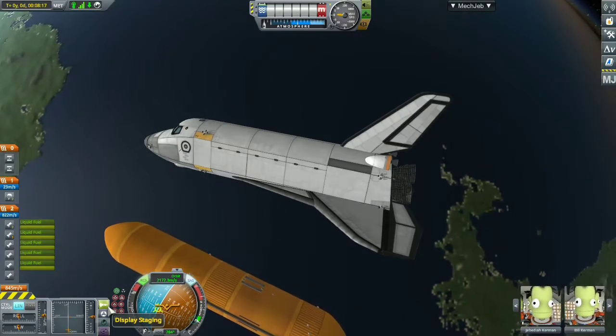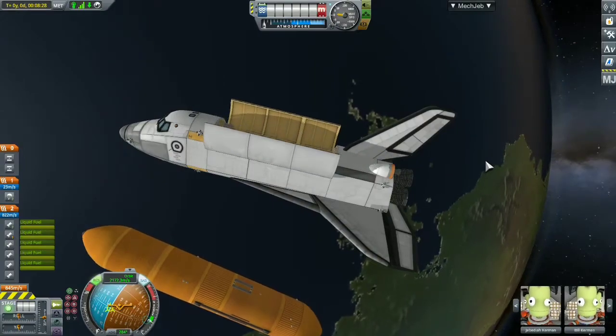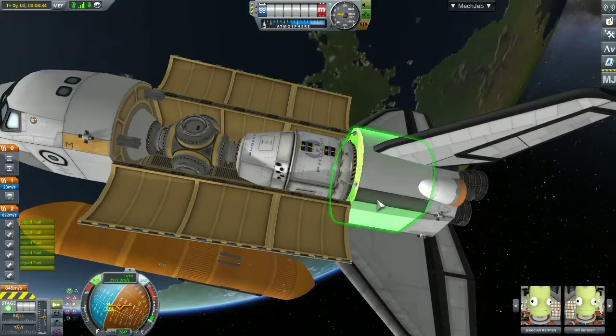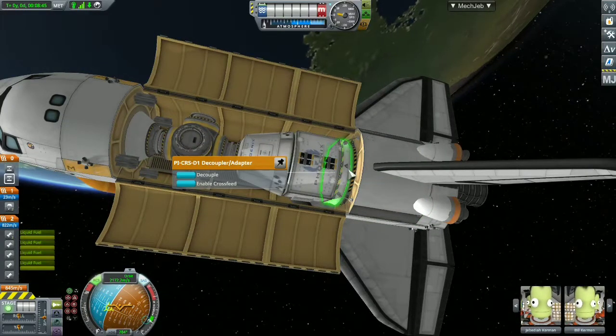Now I'm slowing down the space shuttle, opening the cargo bay doors to release the space station core. I have successfully gotten the core out into orbit.